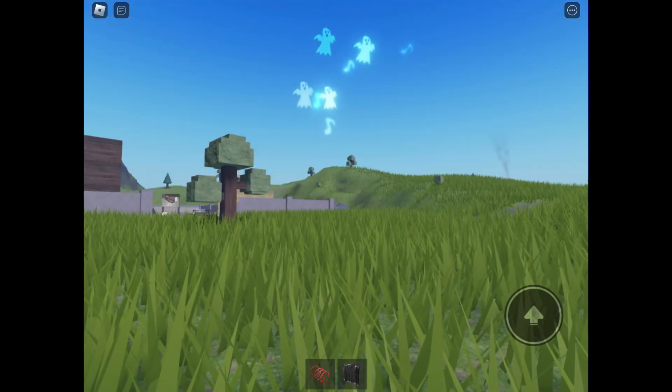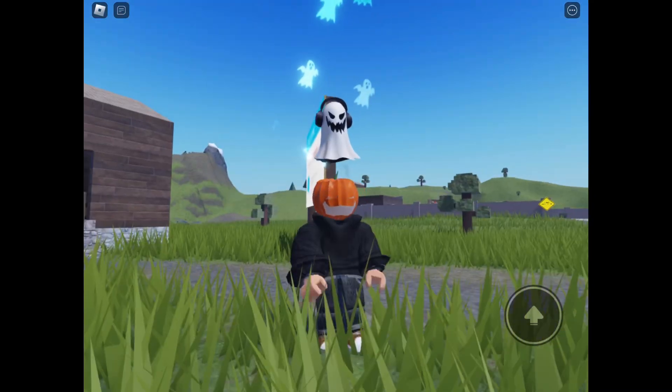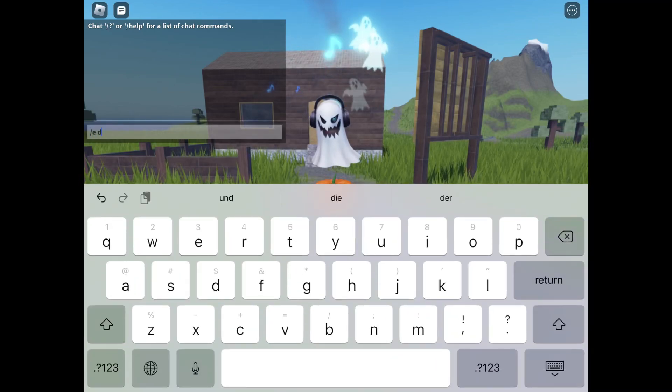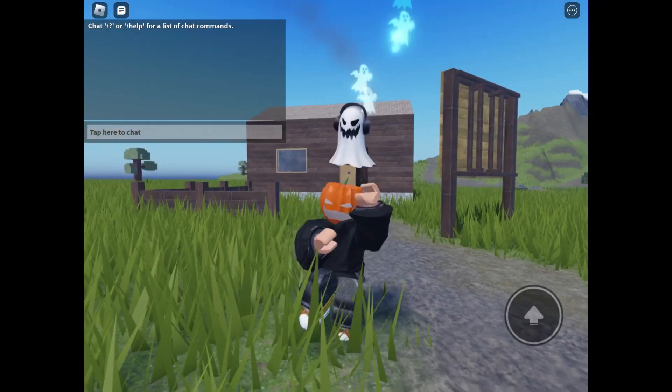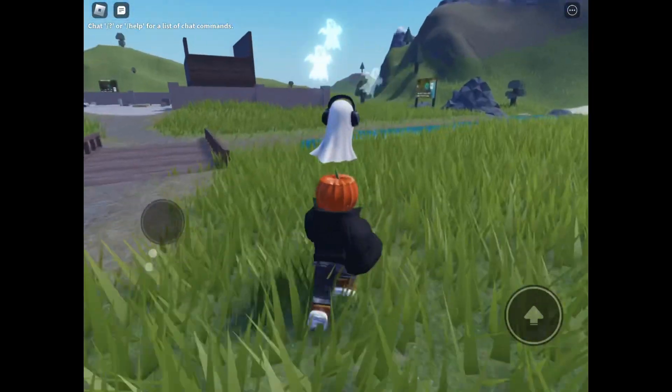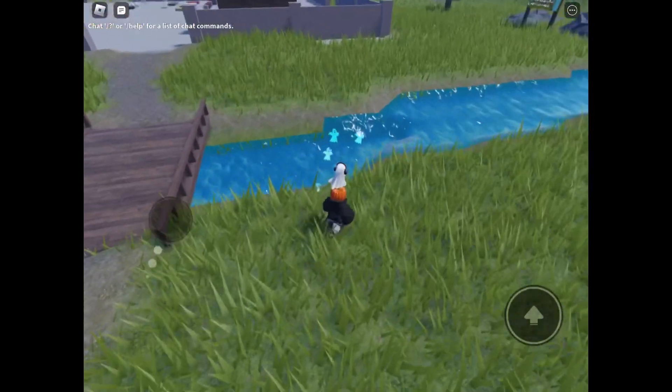Yeah guys, look — it's a ghost and it has a Speed Coil. Yeah, I know it isn't Halloween yet, but yeah. And you can use commands like slashy dance without Roblox Studio because it works in any game.